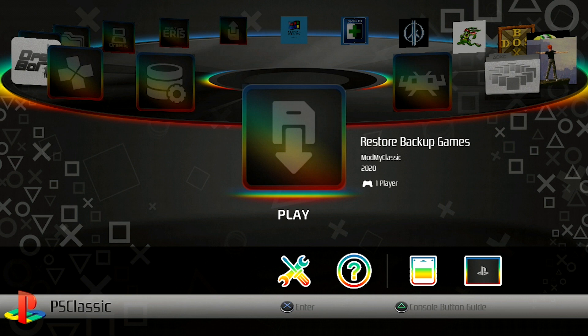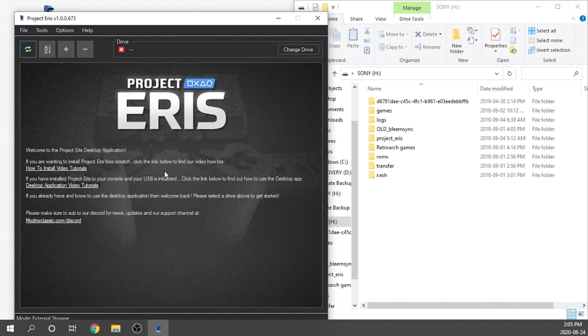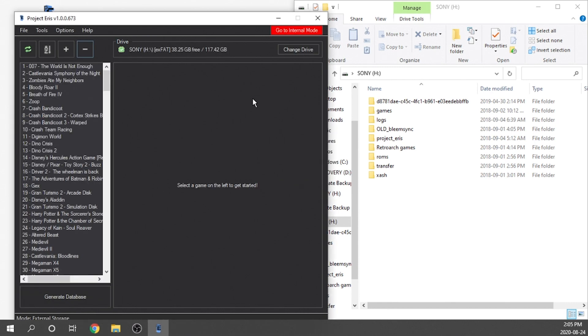Now that the backup is ready, power down your PlayStation Classic, grab your USB drive, pop it into your computer, and go back into the Project Eris desktop app. Back on the computer, plug in the USB drive. Open the desktop app — if it doesn't automatically detect your drive, go to Change Drive, select the H drive, and it will update the GameList database and you're good to go.